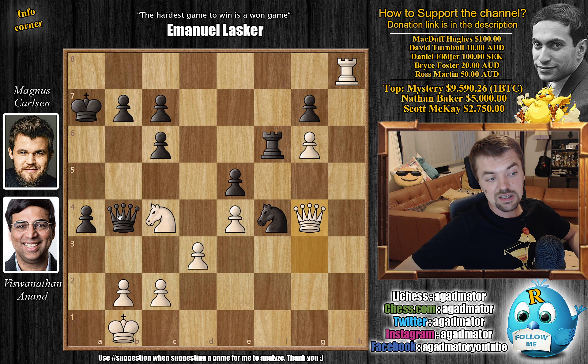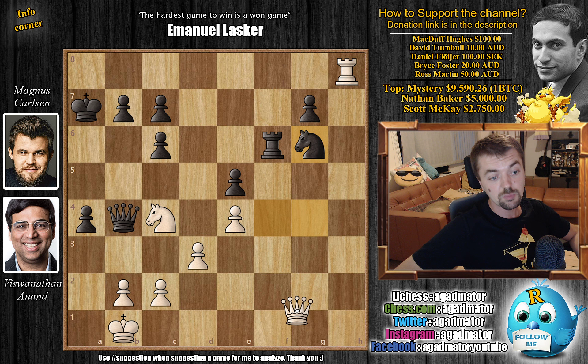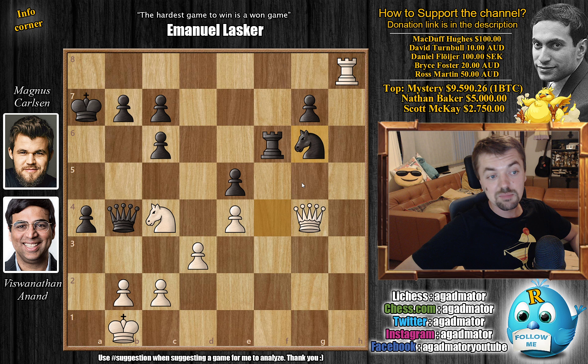Luckily for Anand, Magnus misses the idea of Queen e1 check followed by Knight captures, and instead goes for Knight captures on g6. By playing Knight captures on g6, Magnus basically prepares the exact same idea — Queen e1 and rook f1 next — having moved the knight so the rook can get into the action. However, this is not forced and doesn't come with check, so Anand has the opportunity to play Queen g1 check. After rook c8, the queen covers both squares and there are no immediate threats — white is doing well. But Anand missed the Knight g6 idea and goes for rook e8.